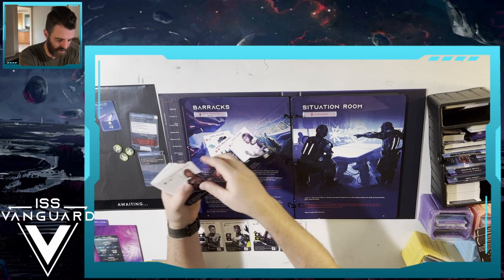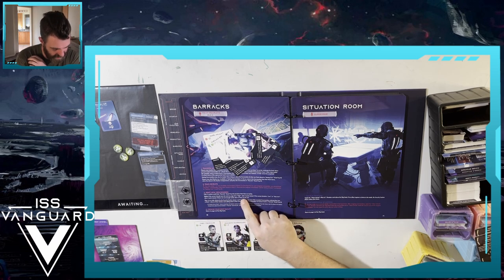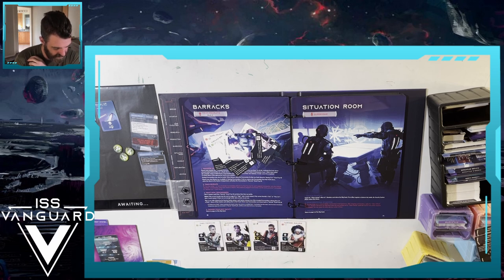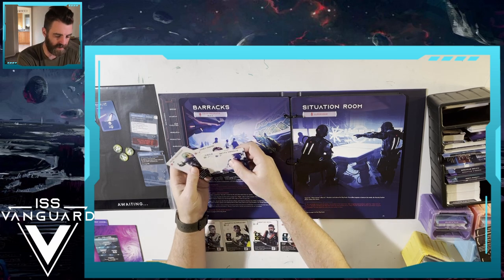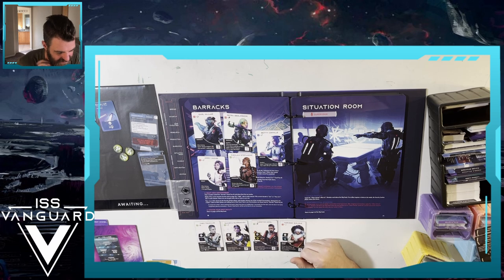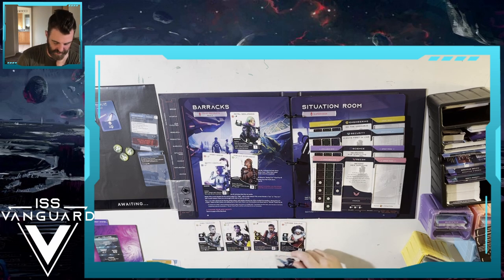Draft new recruits: take five random cards from recruits and place them face up nearby. Note: if current morale is high, take six cards; if morale is low or very low, take four instead. If there are not enough cards, take as many as you can. Then, in an order chosen by the security section player, each section chooses one of the revealed crew members, placing them into a rank one sleeve of their section. Turn any crew members not chosen back to recruits.